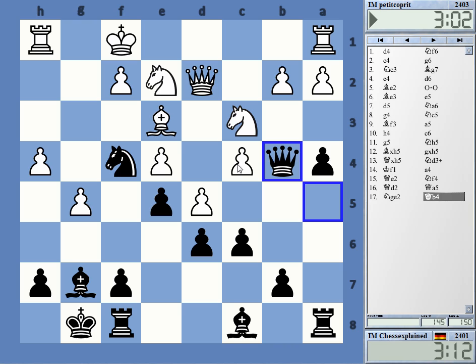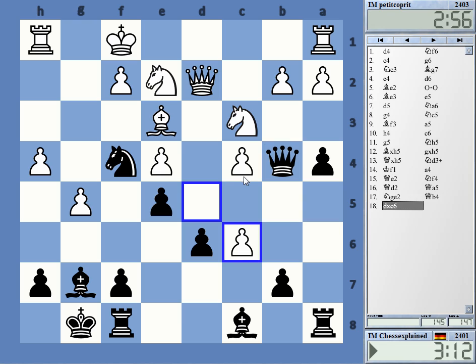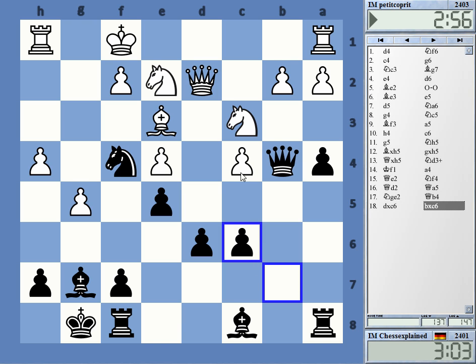How does he defend? I don't know. Not sure if it's such a big deal if I get to take it. Okay, so here I can't take c4 — I can take here. I think I'll take here; there's nothing wrong with that. I might have bishop a6 now or bishop e6. One problem is if he takes on f4 and the diagonal opens up — there's always a3, getting at the c3 knight.